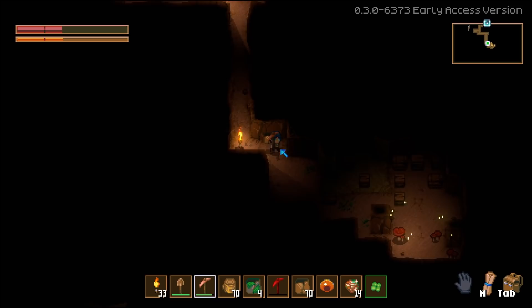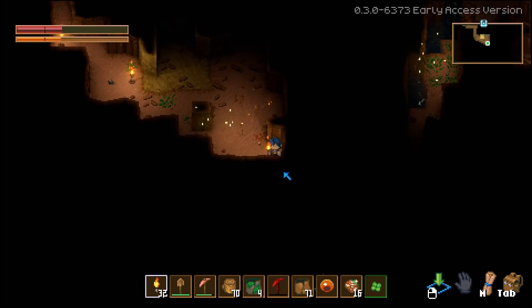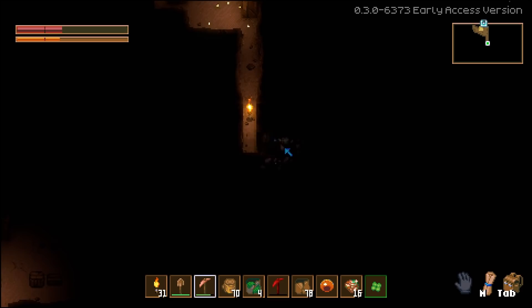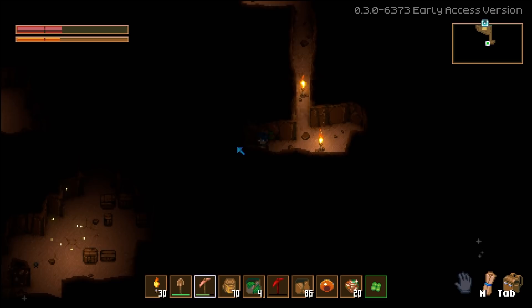I guess I'll just use the copper pickaxe for the moment — it is faster. Looks like just a bunch of supply crates. Also a bunch of mushrooms and fireflies. I'm going to keep going for the mineable spots because they seem to have some reasonably useful things. I want to grab as much copper as I possibly can.